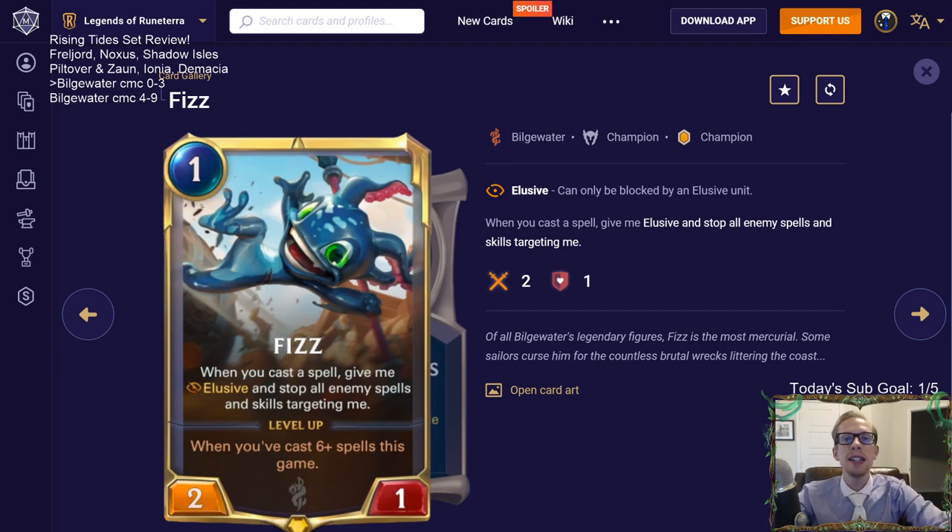Welcome everyone in Twitch chat and YouTube for part one of the Bilgewater review for the Rising Tides set, the first expansion for Legends of Runeterra. There's a brand new region, Bilgewater. We're splitting the review into two parts - part one covers cards costing zero to three mana, and part two covers four to nine mana. Let's start with the champions that cost zero to three mana. There are two champions in this section.